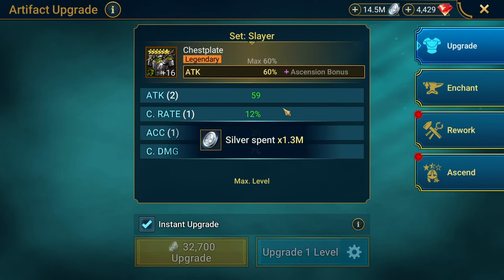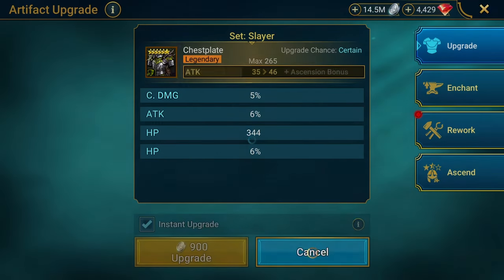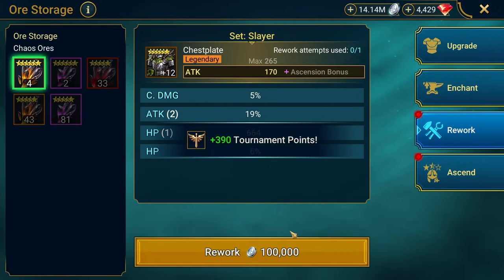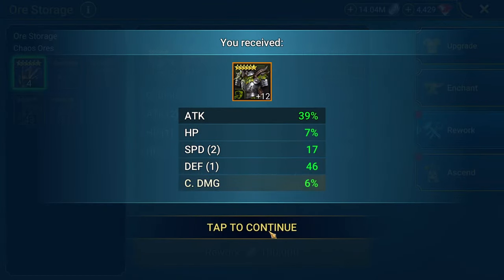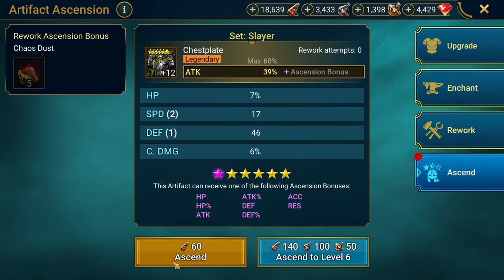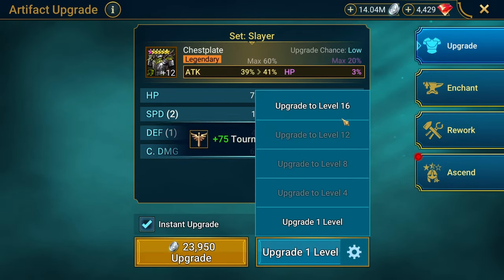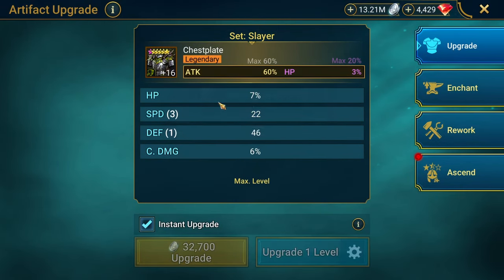HP percent, double flat attack, got the low end of double speed. Attack percent chest — crit rate, crit damage, flat attack. Flat attack here too — reroll. Attack percent, speed — yes! Hell yeah! That's a hell yeah right there. Speed — check that triple!